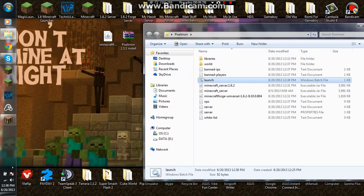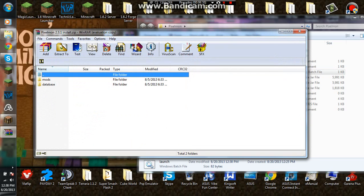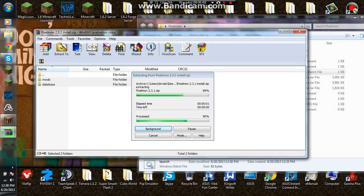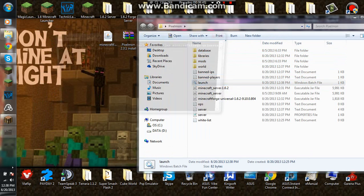After that, I'm going to open the Pixelmon 2.3.1 install. There will be two folders in there — you want to drag those two folders into your Pixelmon server folder. After that, start up your server.